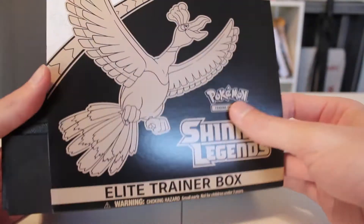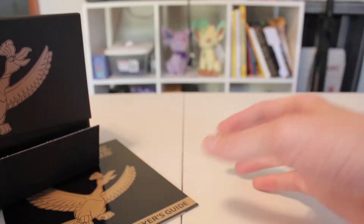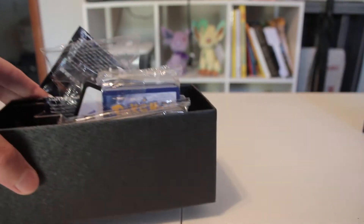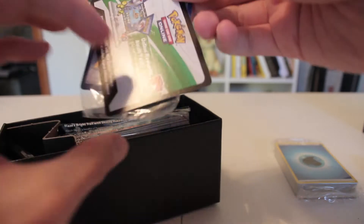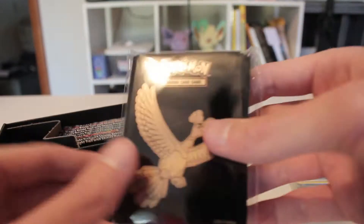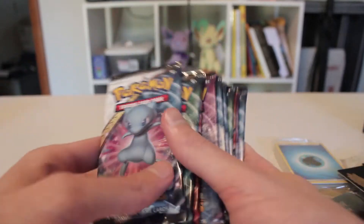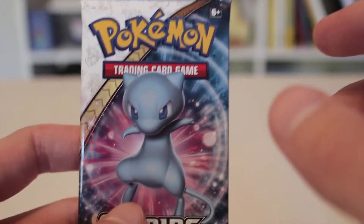I went ahead and took the plastic off. You get your standard stuff — all the Shining Pokémon on the inside and then the booklet. You get your dice, the energy, the promo card which is super cool, some sleeves, the deck dividers, and then all 10 packs. Pretty cool. Let me zoom in a little bit and let's get this started.